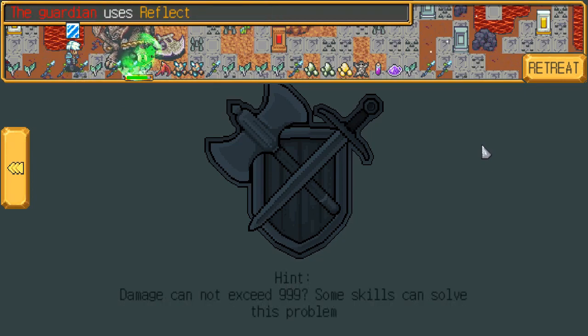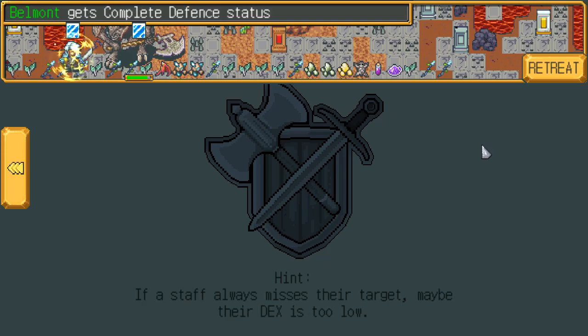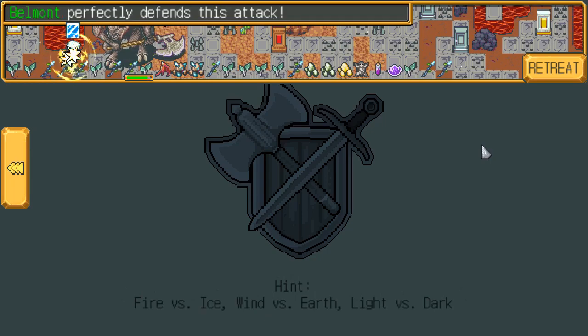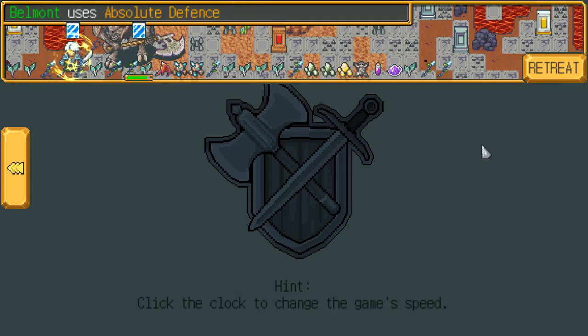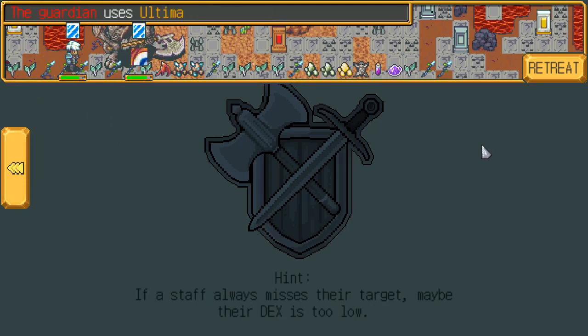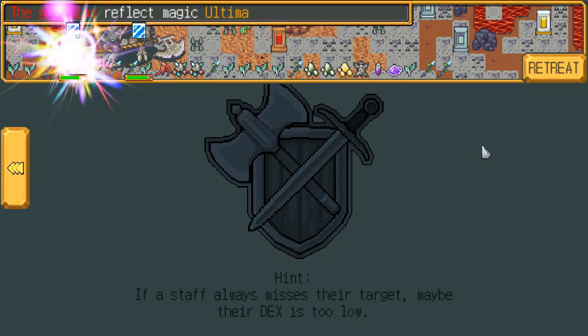Alright, so he can't physically attack me. So the only thing - I need to... Well, I guess counter will go through that, right? Come on, use Ultima. We'll be here for a while, guys. Okay, I can still double reflect Ultima, so I should've used Breaking Mirror.